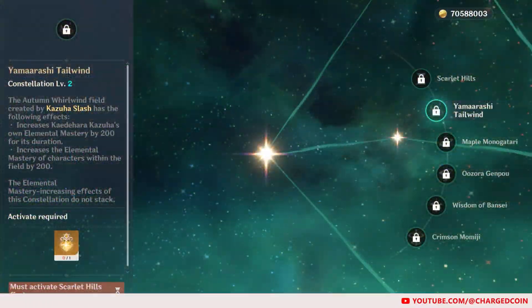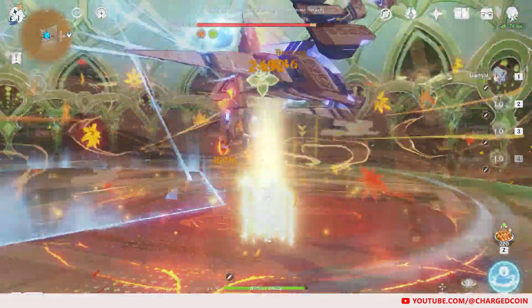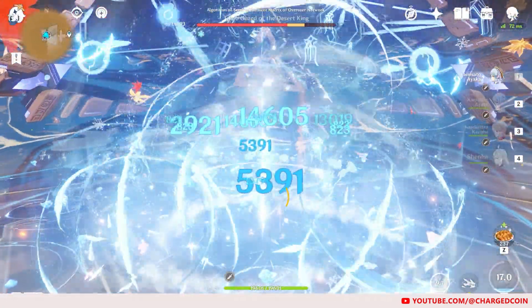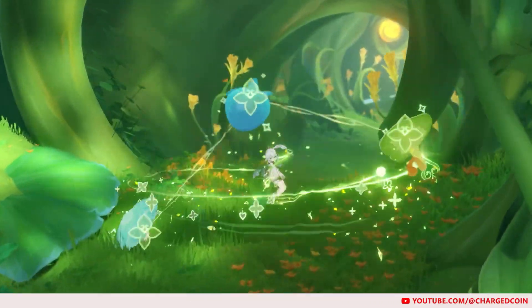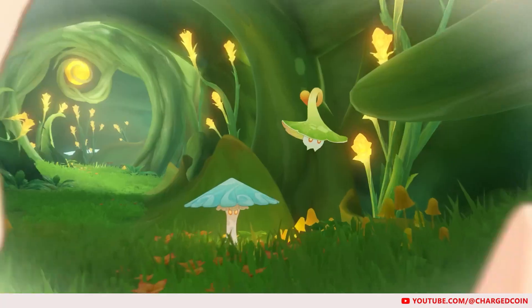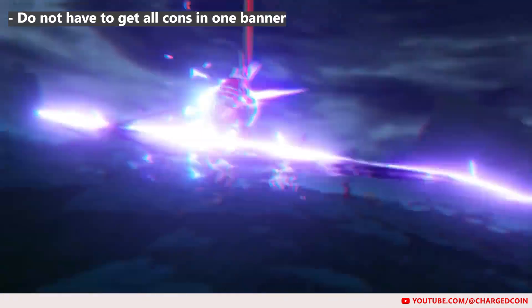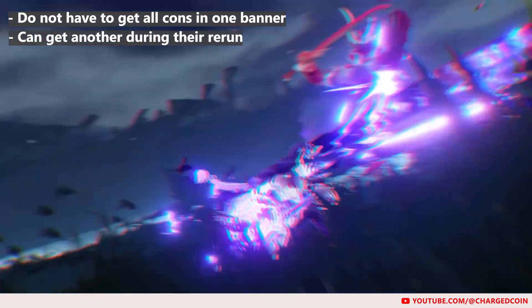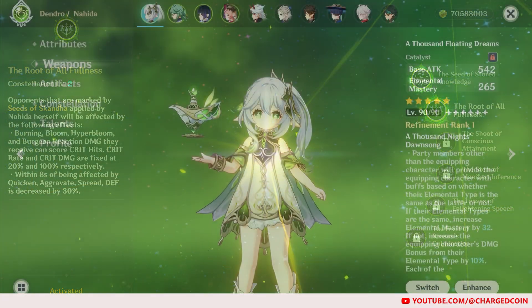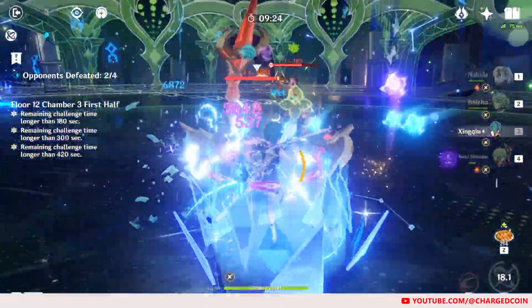We also have Kazuha's C2, which allows an even higher elemental mastery for himself and his team. And finally, Ayaka's C2, which gives her extra damage for her elemental burst. Please note that while all these constellations seem very tempting, please only go for a character's constellations if you really have the gems. Also note that you do not have to get all constellations in one banner — you can always get another constellation during the rerun in the future. Don't be like me — I ended up spending about $500 USD for Nahida's C2 and her weapon. I'm happy I got them, but was it really worth $500?